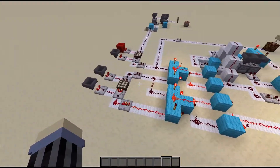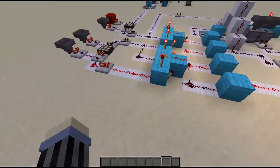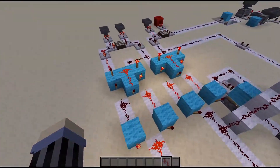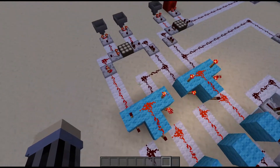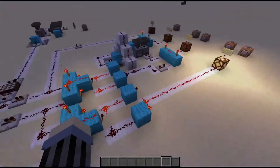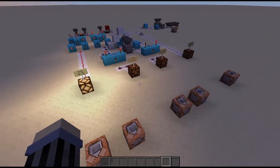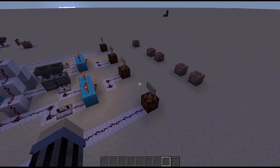Now the things you're going to most need to understand are these mechanisms here, which is an XOR gate. What this mechanism does is that it will output a signal if one or the other side is powered, but not if both sides are powered or if neither side is powered. So we will only accept one input, and that is the only way in which it will send out a signal. This is important because we want the clock to only have one light on at a time, and this allows us to control which light is on.